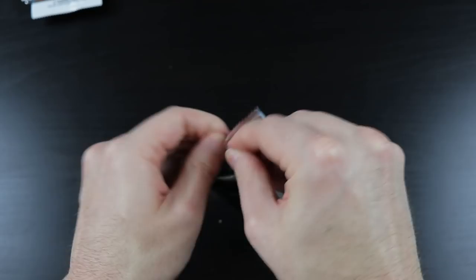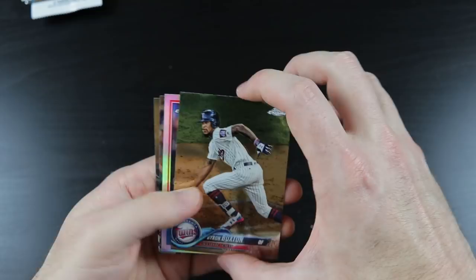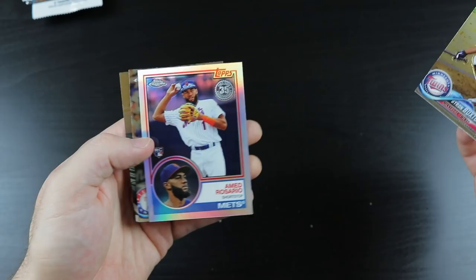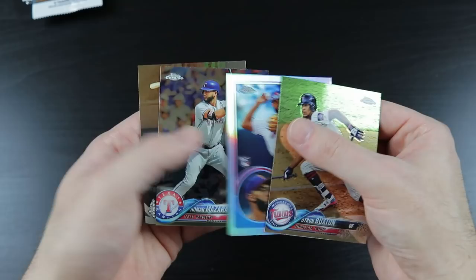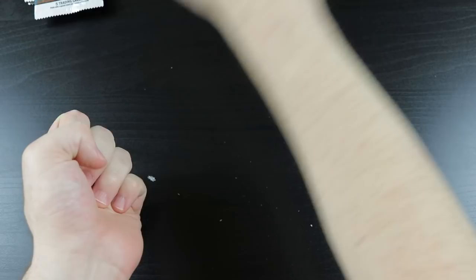So we have 2018 Chrome. Will this be the pack that actually gets something good out of 2018 Topps Chrome? Let's find out. Byron Buxton, Ahmed Rosario 83 Refractor insert, Nomar Mazara, and Tim Anderson. The answer was no — this was not the pack.